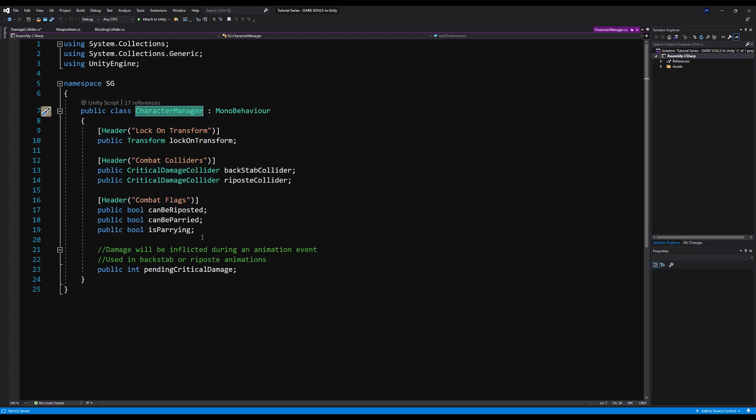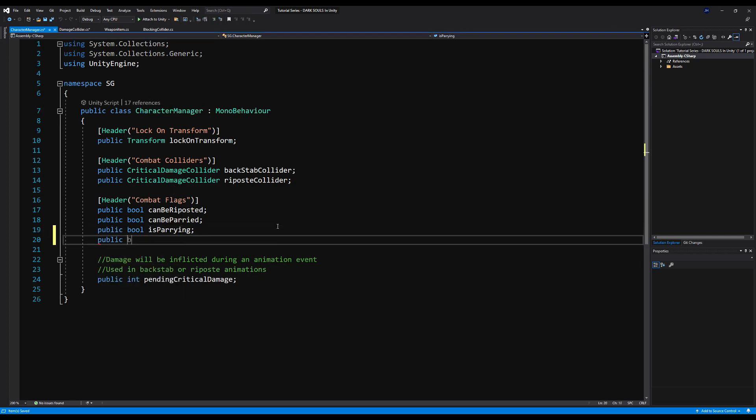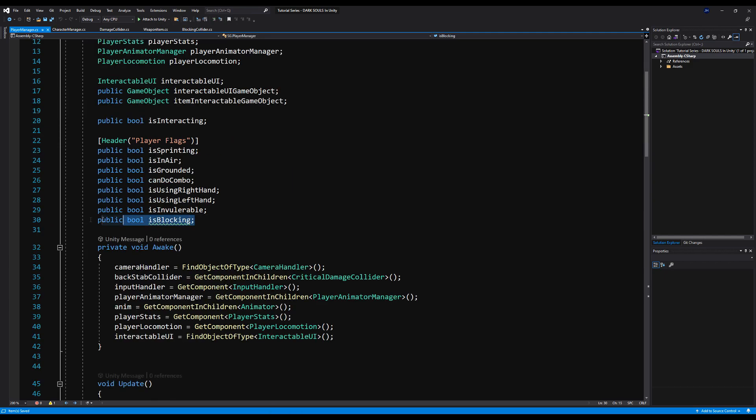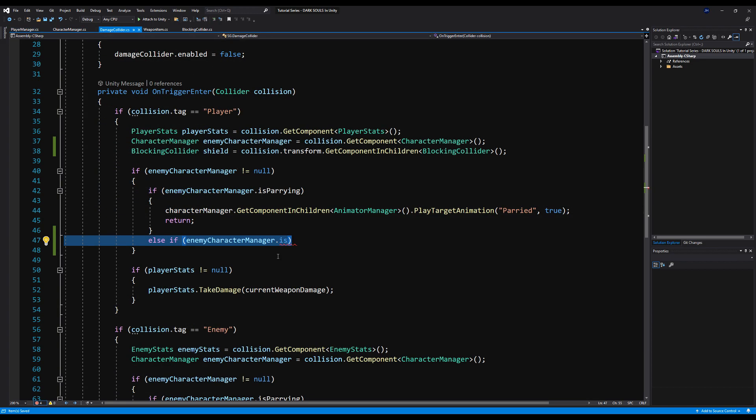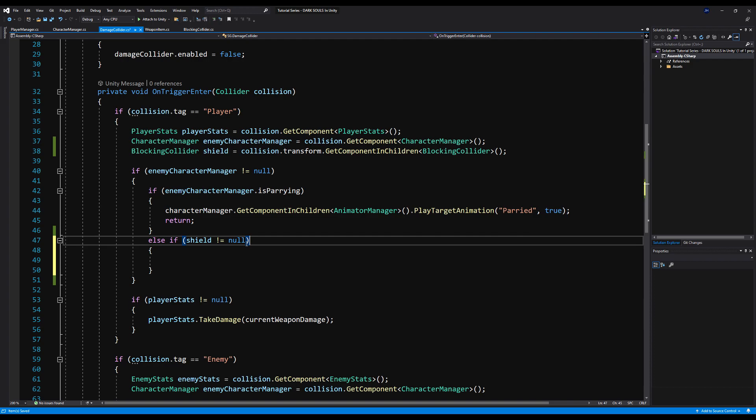We're going to add is blocking to the combat flags and remove it from the player manager. The player manager will still be able to use it because it derives from the character manager class. Let's pop up the player manager real quick and delete is blocking there — nothing will change since we're just taking it from the character manager now. So now we can say else if enemy character manager dot is blocking, and we also want to check if shield is not null, combining both conditions with an and.